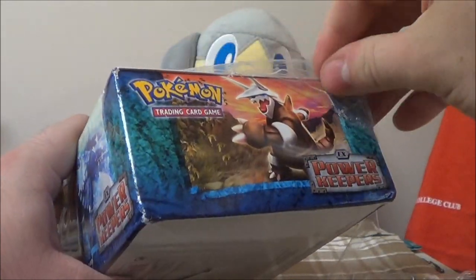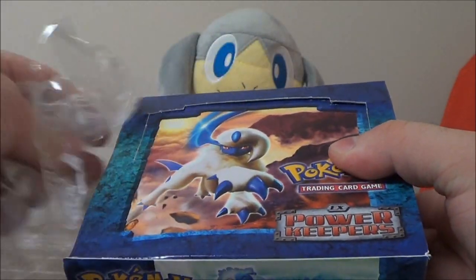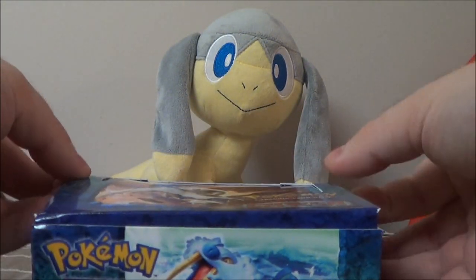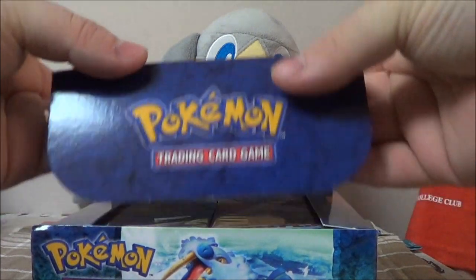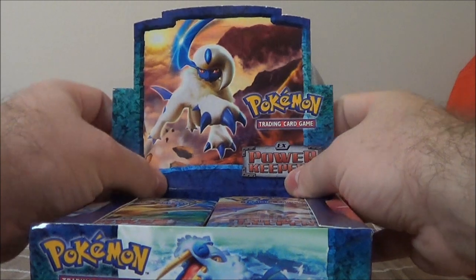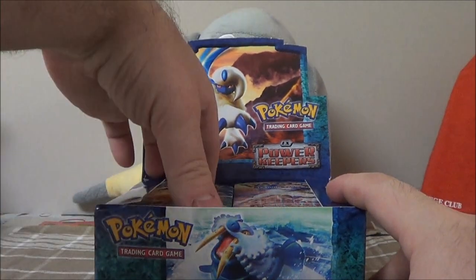I have two stars from this set. This is the set with the three Eeveelution stars: Vaporeon, Flareon, and Jolteon. I have Flareon and Jolteon, so if I pull one star, I hope it's Vaporeon. But if I pull zero stars, that's fine. If I pull one star, that'd be awesome. The stars are what to go after in this set.